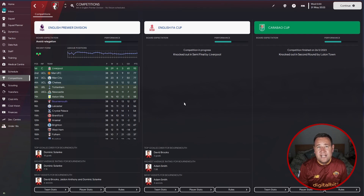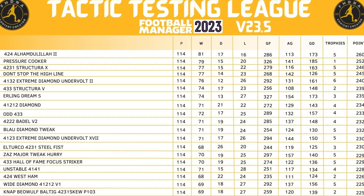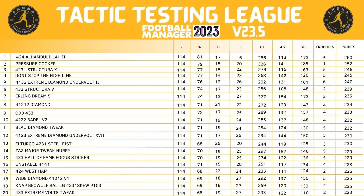Adding all the points together on the tactic test league table: 424 West Ham comes in at 17th spot — won 68, drew 22, lost 24, goals for 235, goals against 111, goal difference 124, won two trophies, and a really good combined points tally of 226. Definitely a tactic to try out.